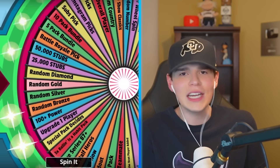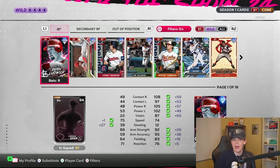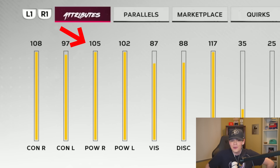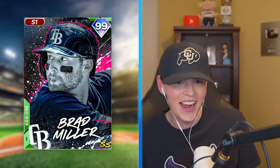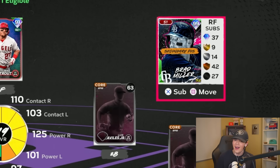Let's go with right field now. If we're getting good outfield spins we might as well keep it going. We are 100-plus power, and that means I can get anybody here with 100-plus power. The first guy I see is Ryan Ludwig with 105 and 102 power, but there's somebody I like more — Brad freaking Miller, another one of the best cards on the show right now.